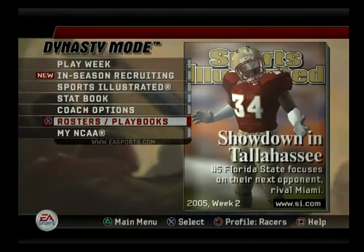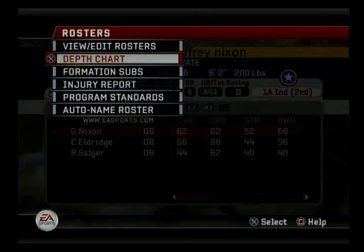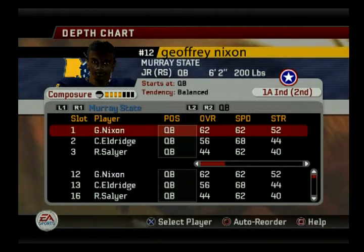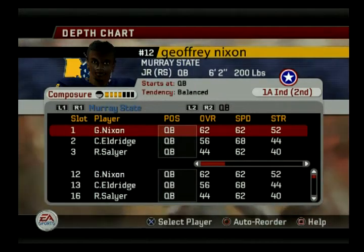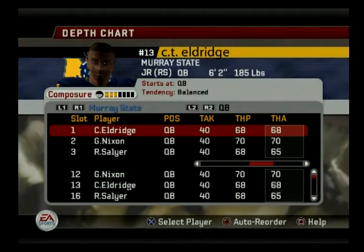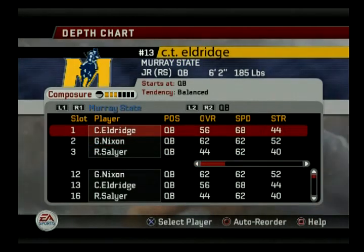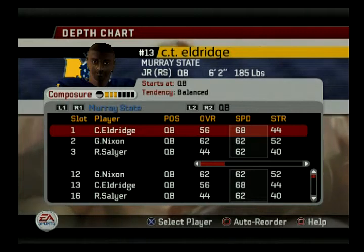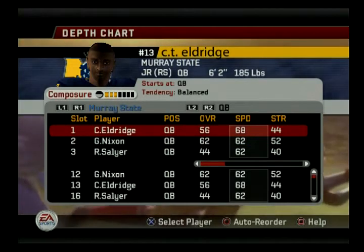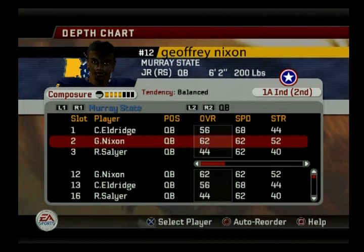We've got to wait until we're a two-star. One thing I forgot to do was set up my depth chart. I've had some suggestions to start CT Eldridge over Nixon, so let's do that now. Both of them are terrible. Nixon has just barely a better arm, but Eldridge has a little better speed and just a tad more mobility. Nothing great, so I don't know if this will help much, but we'll start him. If it doesn't work out, we'll just put in Nixon and keep going back and forth until one of them wins the job.